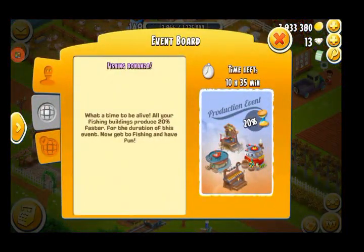Today, if you didn't already know, there is a production event going on over in the fishing area and it is giving you a 20% speed boost for faster production on all of the buildings over there, which includes the lure maker, the net maker, the lobster pool, and the duck salon.